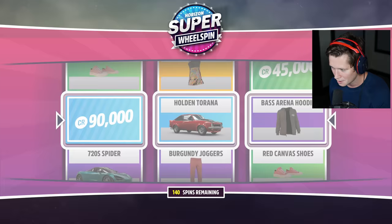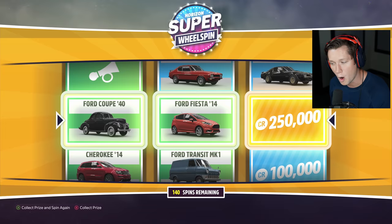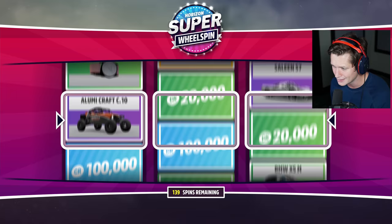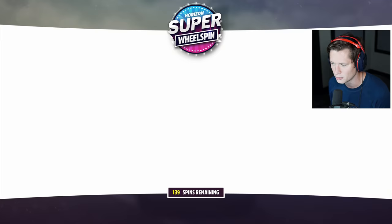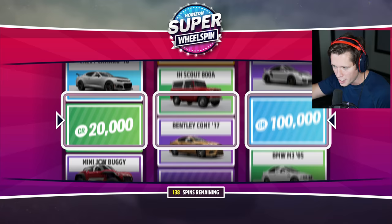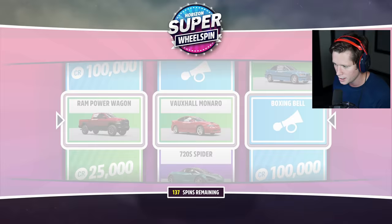The grind is paying off. This is probably a week of grinding to be able to get this many wheel spins. I probably should just do the glitch — it'd make my life a heck of a lot easier. 250K, a Renault Clio 93 and a Silvia 92. I'm not going to gift the bad stuff because it just takes too long to go through the menus. If it's worth 50 grand or more, or something actually kind of cool, I'll gift it, but otherwise it's just going to take too long.